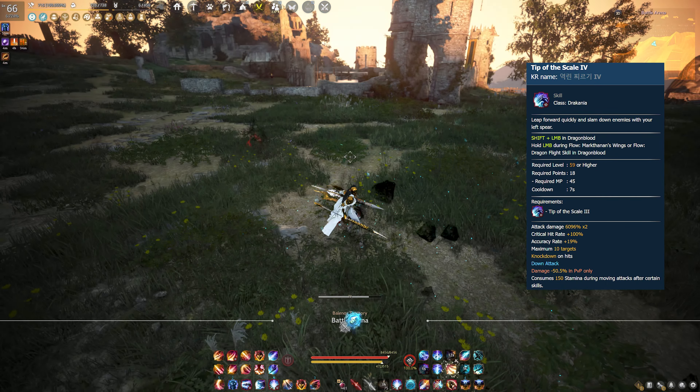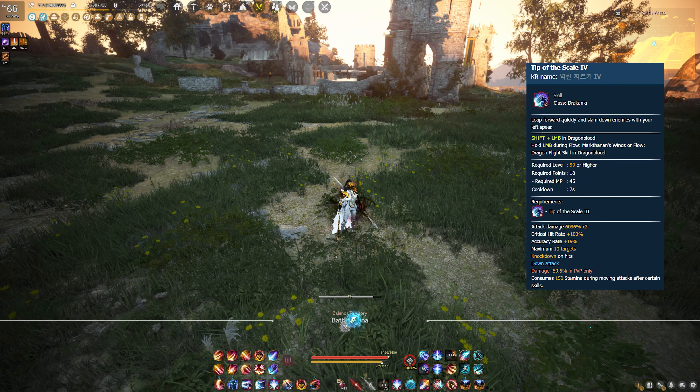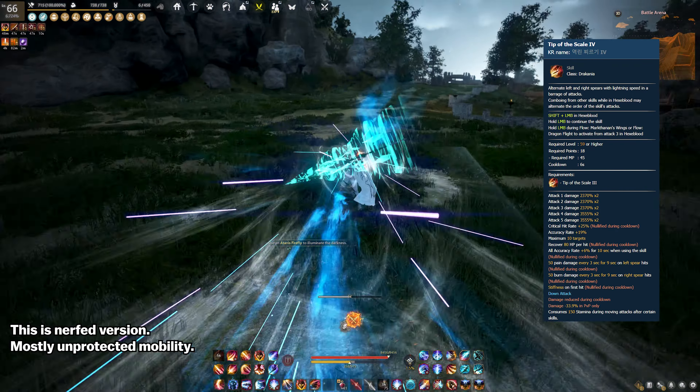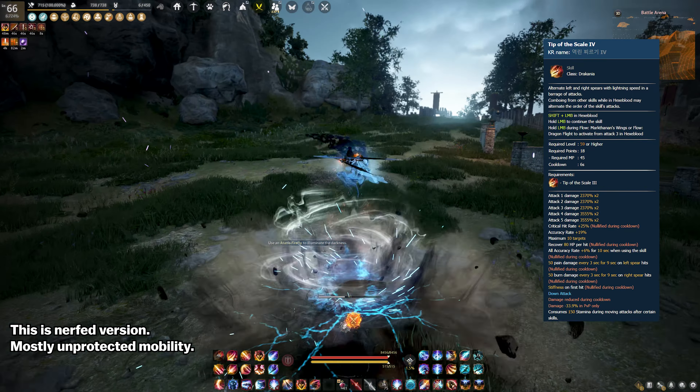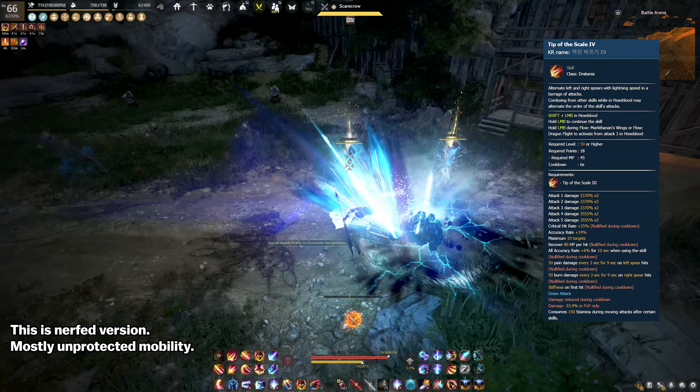Another nerf affected mobility. The stamina restoration during the use of Shift-LMB skills was eliminated. The purpose here was to nerf the skill combination that players discovered due to the spammable Hexabla tip-of-scale skill, which offered almost unlimited movement options. You can currently see its nerfed version on the screen.